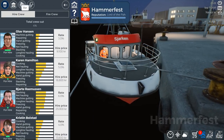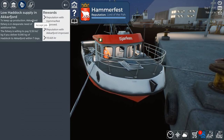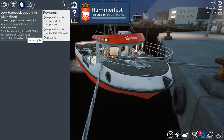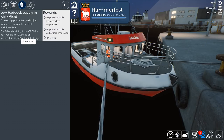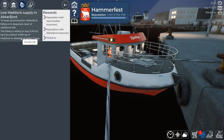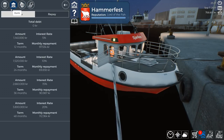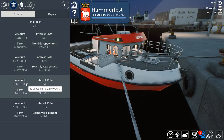Let's go to town. Not the bar, actually — ooh, there's something going on. Low haddock supply in Aksfjord. To keep up with production, the Aksfjord fishery is in desperate need of additional fish. The fishery is willing to pay up to 12.5 kroner per kg if you deliver 9,000 kg of haddock to Aksfjord within seven days. That's a lot of kg — we might end up trying to do that though, considering we're going to have a bigger boat. Let's actually see if we can get to that boat.